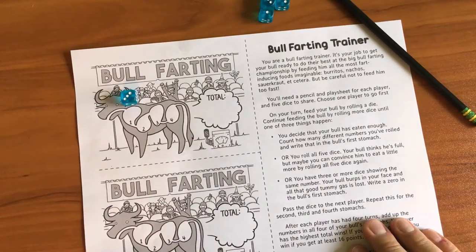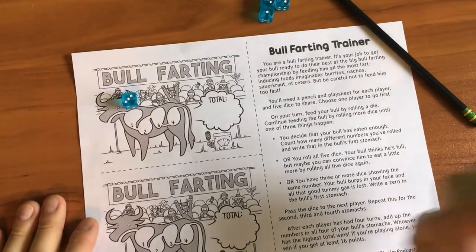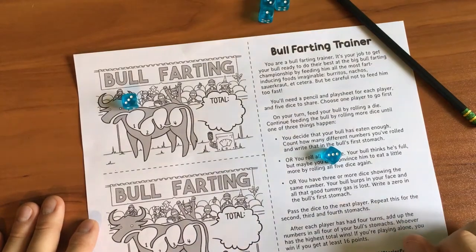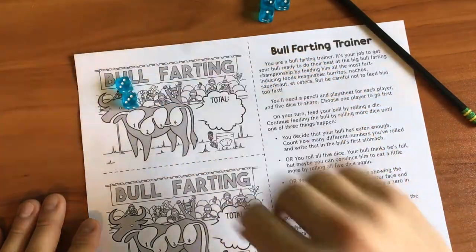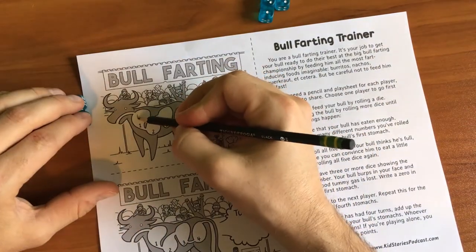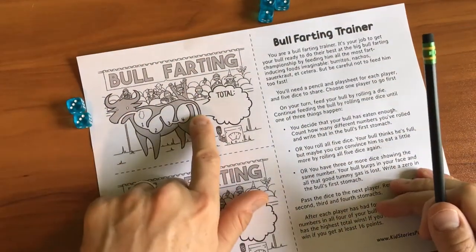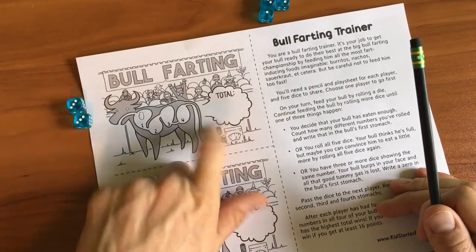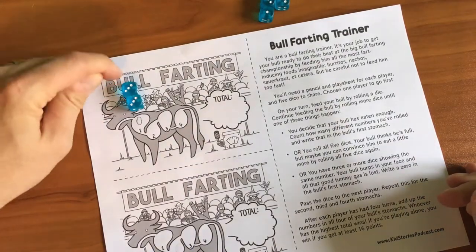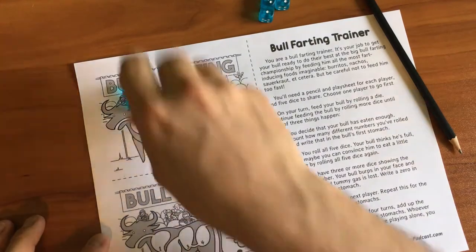But I'm going to press my luck because that's what kind of game this is. This is a press your luck game. So I'm going to roll again and see if I can add to this total. It's a three. So that means this bull has burped and I get a zero in this stomach — my total fart score is going to be less. I tried to feed him three pizzas and then three more right behind it — it was just too much. Let's go on to the second stomach.